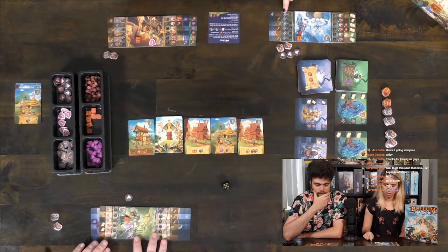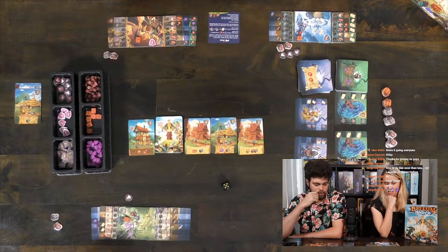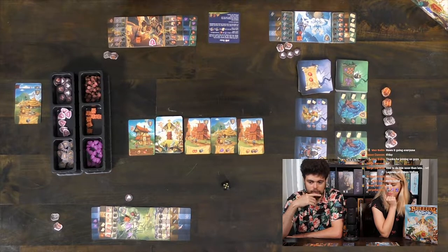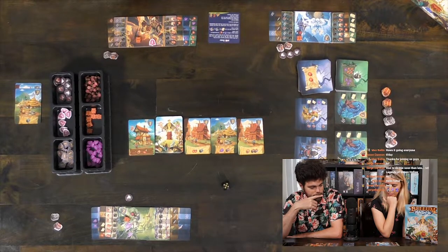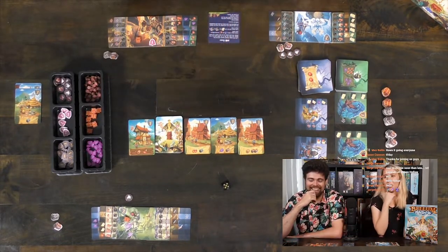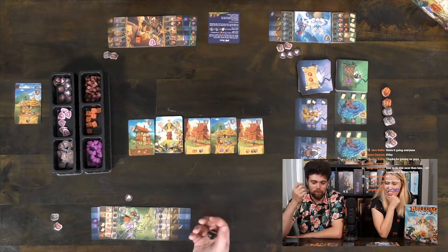What do you get for five? I get two food and a map. I get two food, a rune, and a map. It's actually worse for her, so I'm going to pass. I already used a barrel, so I only have one barrel — I'm going to save it.